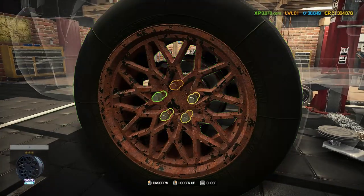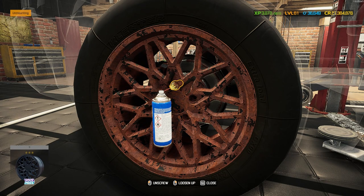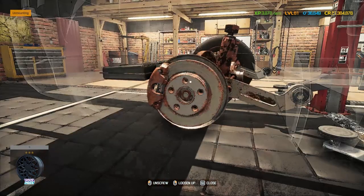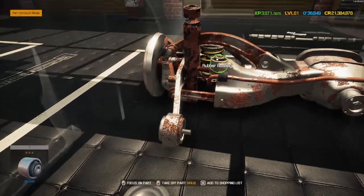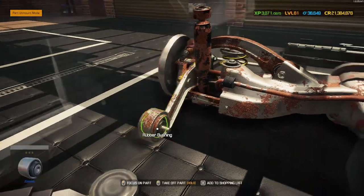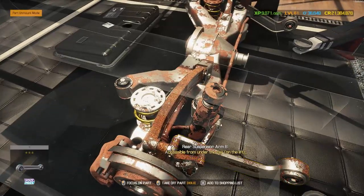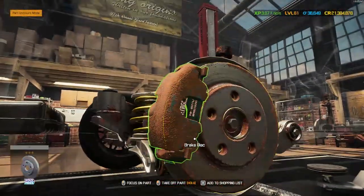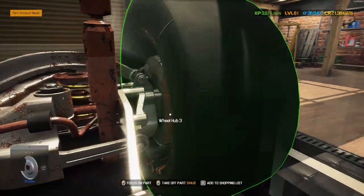Let's get one of these rear wheels off and see what we've got going on down the back. That looks like disc brakes - it is indeed. We've got the spring and all the assortment, both rubber bushings, sway bar end link, another rubber bushing, and one-two-three-four arms, so the arms are all there, along with the drive axle.